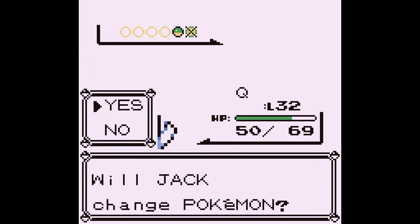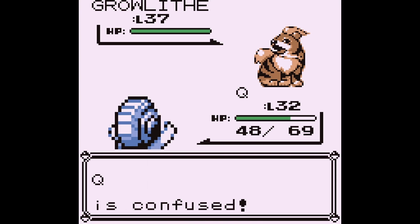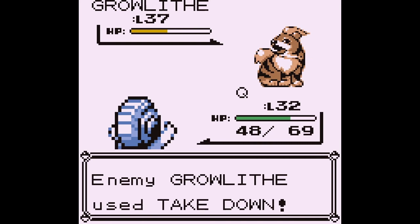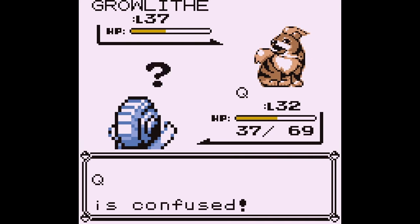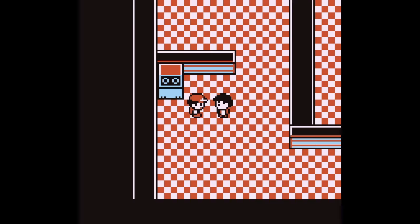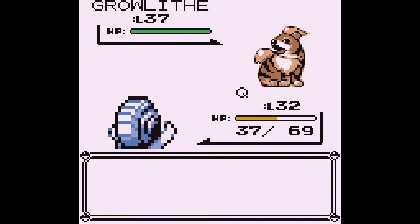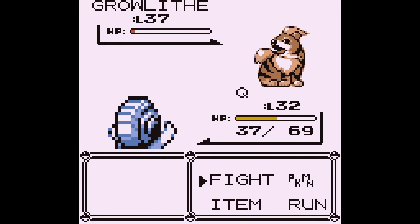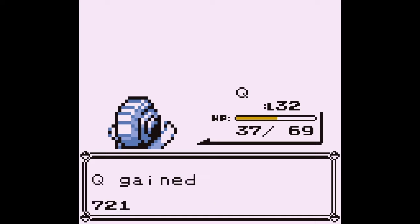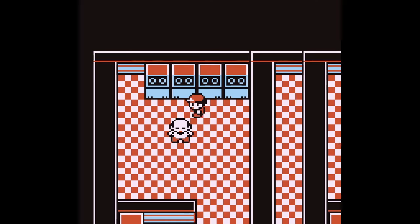I feel like this could be a cool speedrun category — we'd call it 'Bridge to Cinnabar Blaine Percent.' We'd have to find the quickest possible way to get to the Volcano Badge. I think we could start that — in fact I'll put the patch in the description and y'all can have a go. Maybe we can start a little speedrunning category.